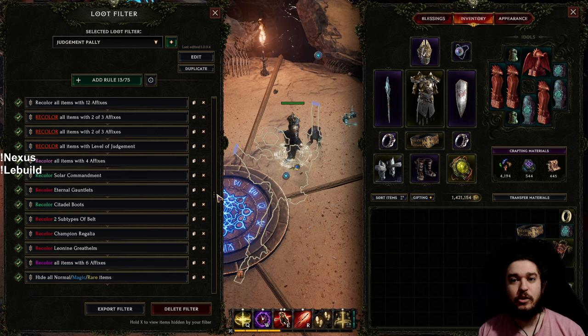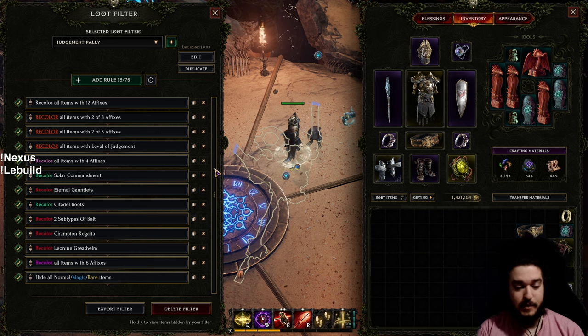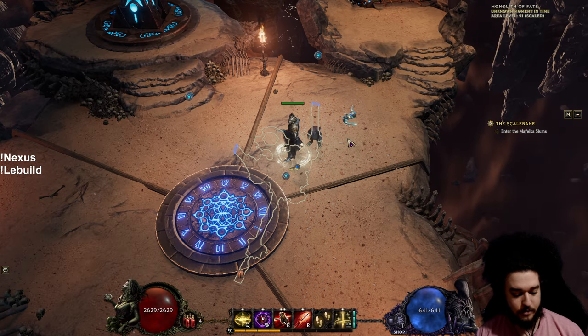This is going to be focused more on the beginner side of things. It's not going to be talking about highlighting crazy rare stuff — more so just getting you started with the game so you don't feel overwhelmed with all of the loot dropping. Step one: to create your filter, you're going to press Shift+F.